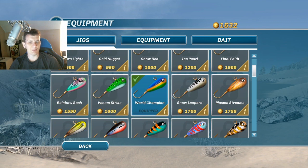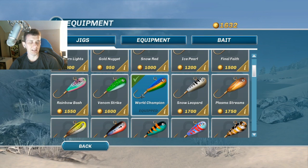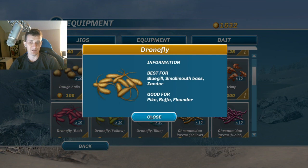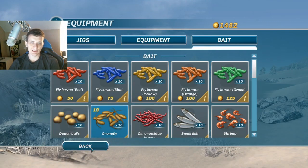What we're actually going to be using is called the World Champion. I think it's 1,600 or 1,700 coins to unlock this jig, but it is specifically best for zander. It's a relatively inexpensive early jig that does a really good job of catching zander, which will allow you to quite easily start placing in competitions even from the start. We'll also be putting drone flies on the jig, which are also good for zander. Between the drone fly and this jig, we'll catch zander really well.